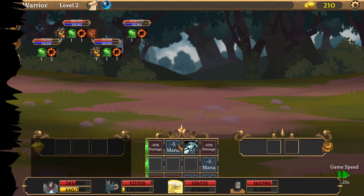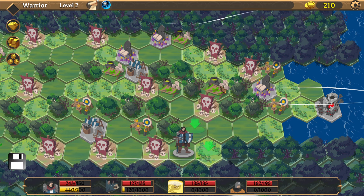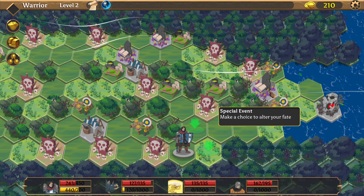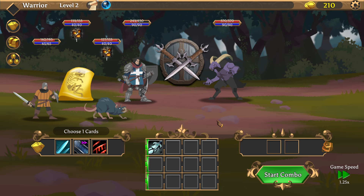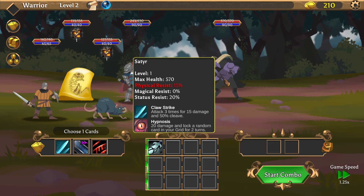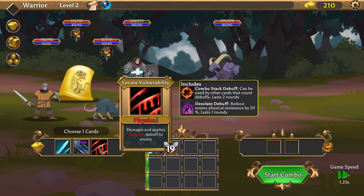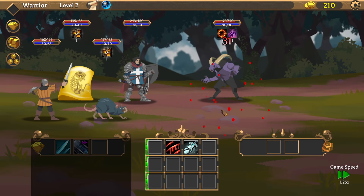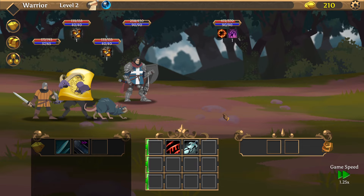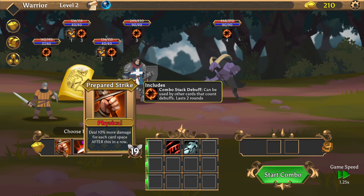The enemy upgraded his slash. If I go this way I can do an event. A satyr encounter — he has physical resist and can lock a random card on my grid for two turns. He does a lot of cleave damage. I don't really need cleave but I'll do this.